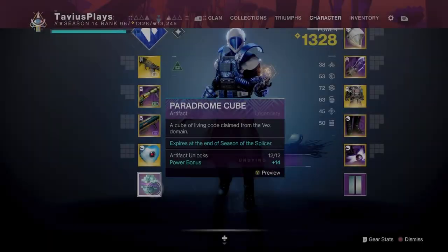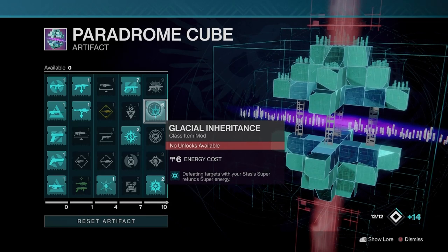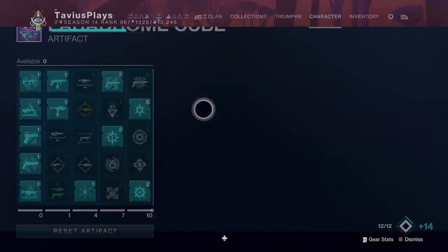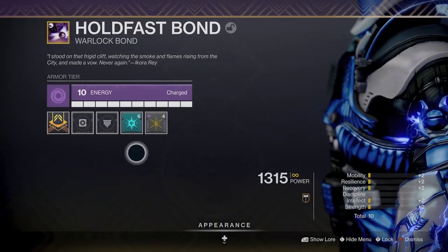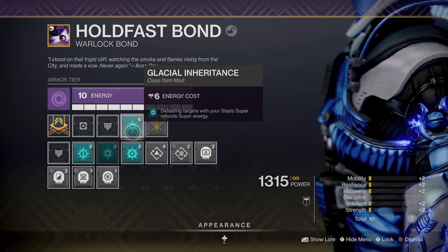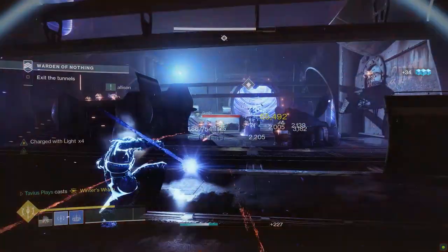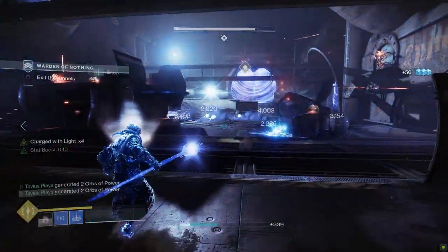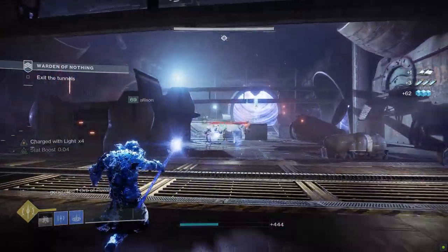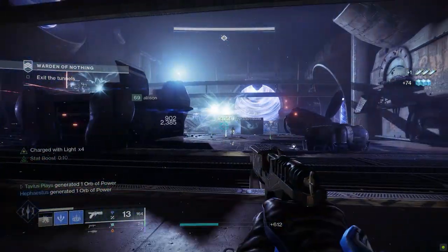And one last thing for this build, and a very important one — that mod from the seasonal artifact: Glacial Inheritance. Defeating targets with your Stasis super refunds super energy. This mod is really the cherry on top for this whole build. We don't have to start from zero after using your super since this mod refunds around a fifth or a quarter of your super depending on how many kills you got with it. I've been using this build on strikes and gambit, also in the seasonal activity Override, and it is very effective since teammates create lots of orbs of power. So even if your sidearm isn't masterworked you can still make this build work.